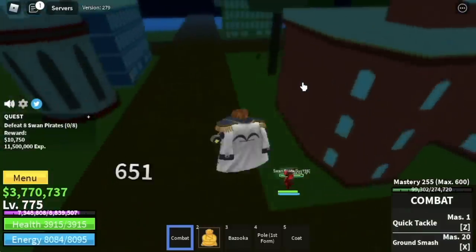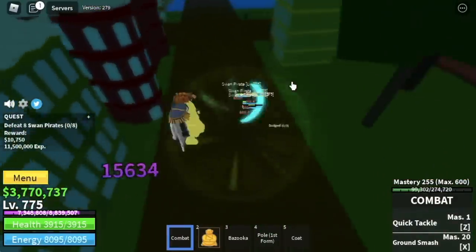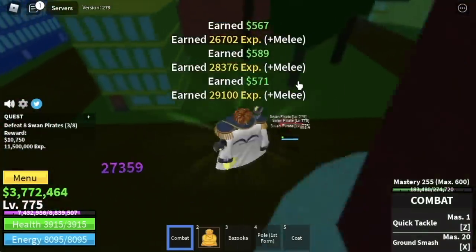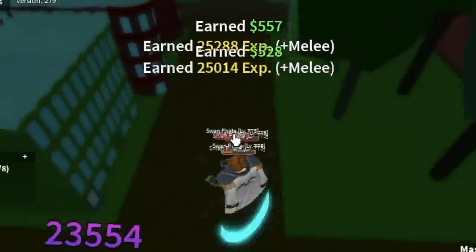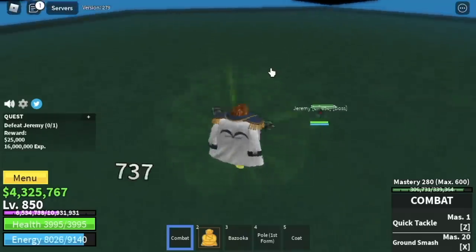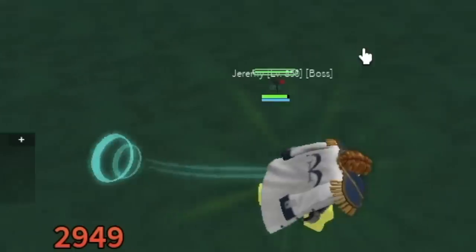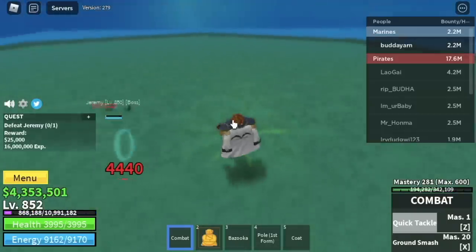Next up, the Swan Pirates. This area is easy to grind — you just need to lure 4. Your damage is a bit weak, so just make sure to activate your observation haki, and that's it. Your goal here is to reach level 850. The next boss is Jeremy — you can grind here or stay with the Swan Pirates, it's your choice. I did server hop until I reached level 900 with Jeremy.